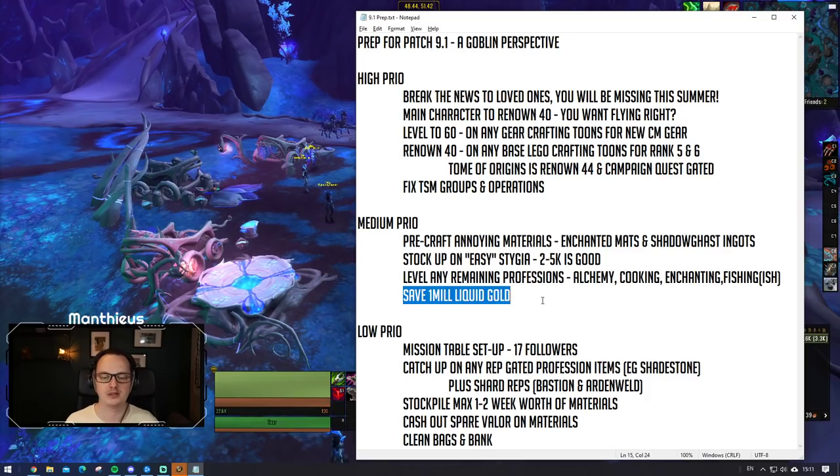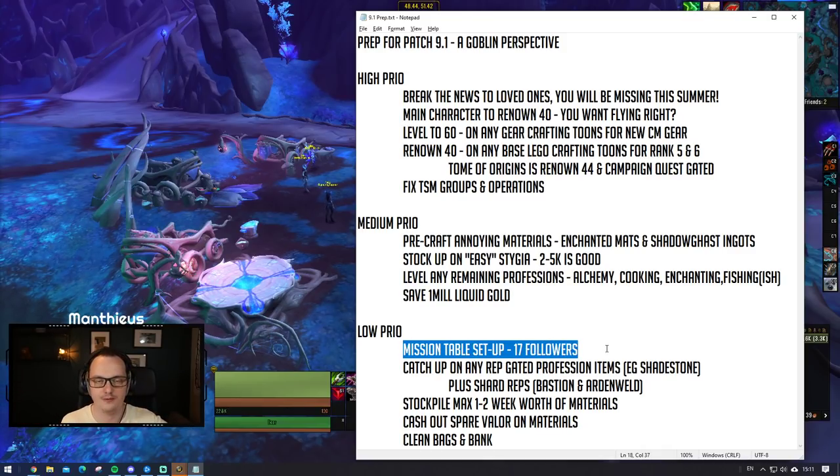Then the real low-priority stuff - the stuff that doesn't really matter but is good to get up and running if you're already pretty prepared. You guys who follow the channel will know I'm a big fan of the mission table. It's proving to be a bit of a cash cow if you're willing to get it set up initially. Bare minimum, just get your 17 followers. If you do the campaign and run a few trips through Torghast you'll probably end up with most of your followers for the mission table. It's basically a Facebook game at the end of the day - you log on once or twice a day, send those dudes out on their missions, and they bring back some free goodies.